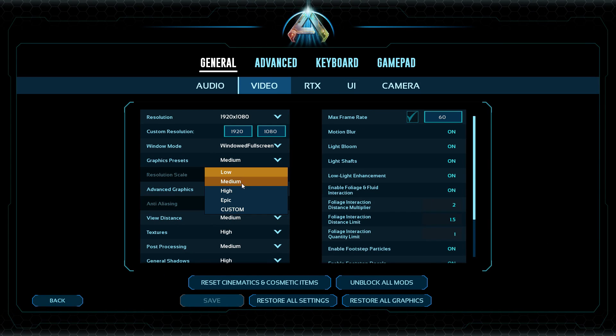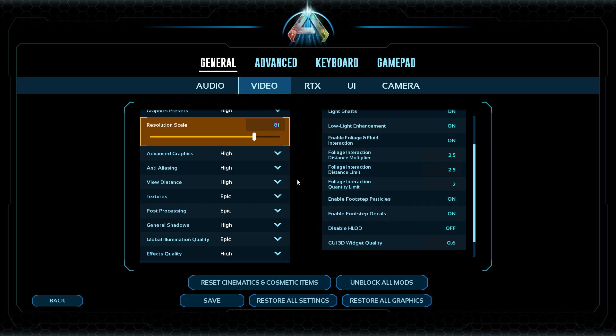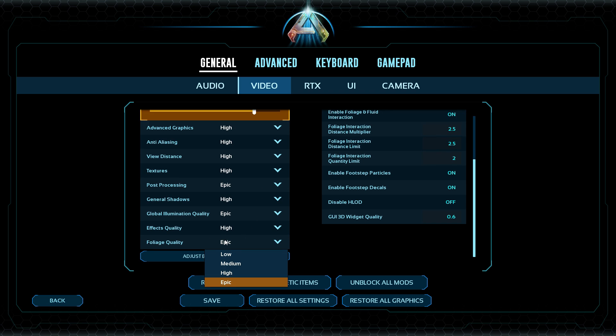The very first thing we're going to do is go into our settings. Even if you don't have the greatest graphics card, go with your presets for high because you want that resolution scale to go as high as you can and get it to 100. 80 will be fine for most moderate PCs. Then pretty much everything else you want to make sure is set to high. You can go low on certain things such as textures if you need to. Post processing I leave on Epic — it just seems to make my game smoother.